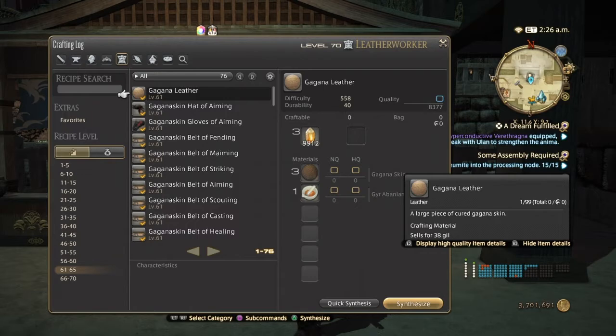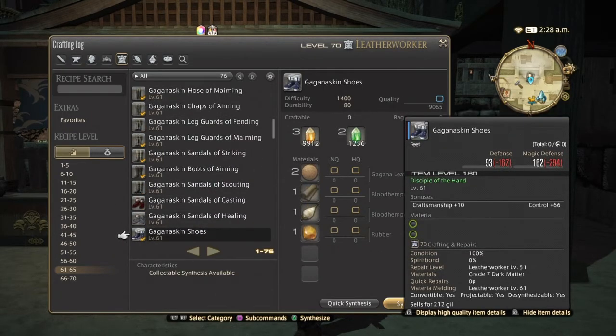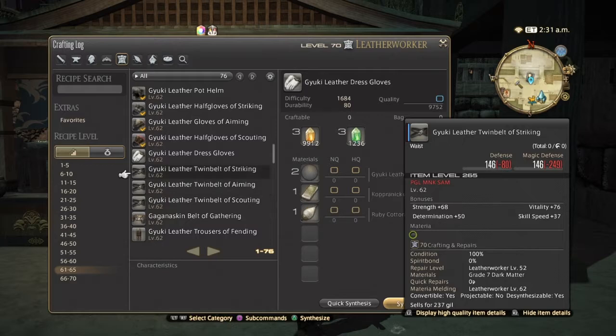After all that is said and done, you want to start making everything in your crafting list at your current level. As you level up, move on to the next recipes. Making everything once gives you an extra bonus in experience, so it's important to make sure you do everything on your list.